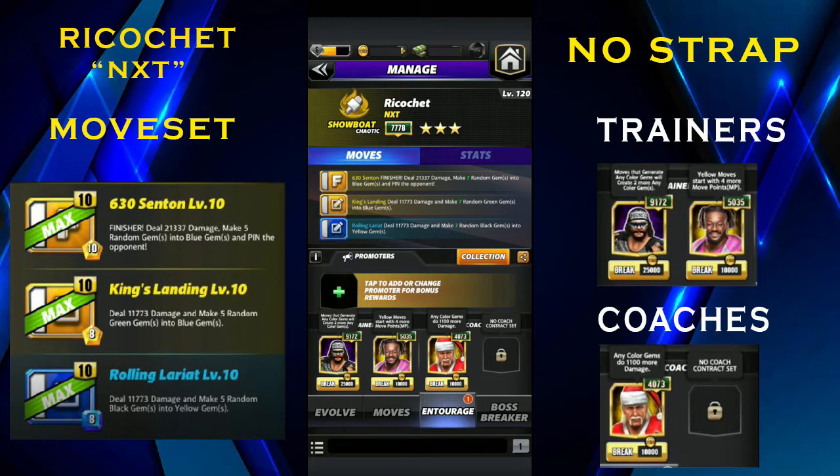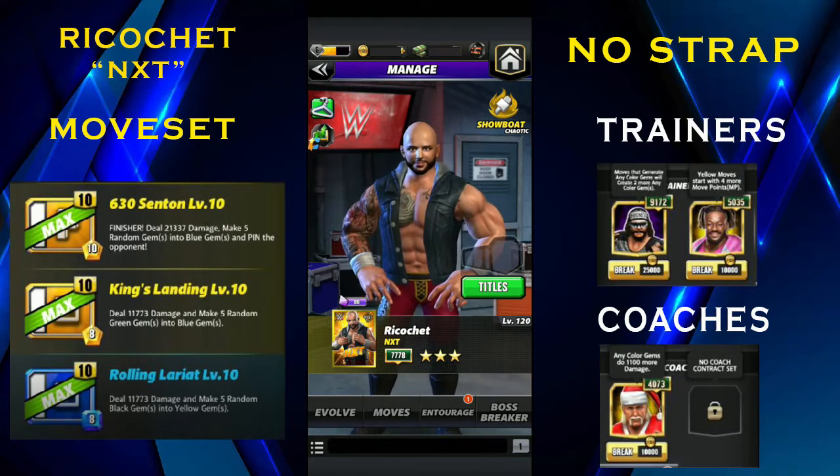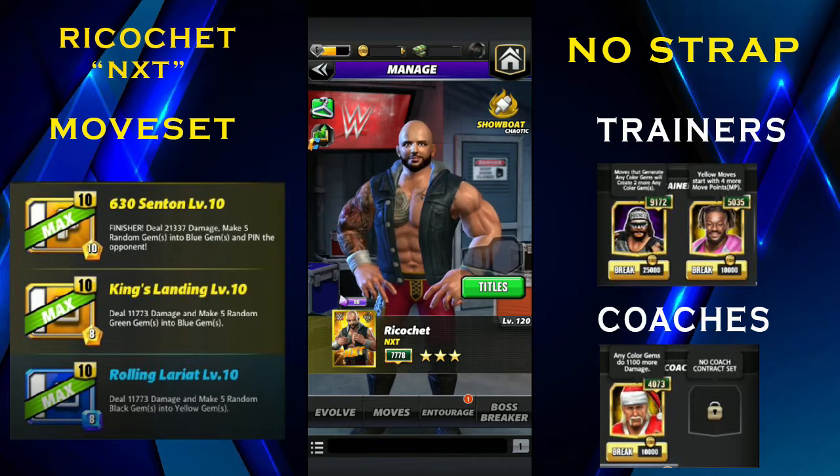I'm using Kofi Kingston to start with more yellows. You can also use Jerry Lawler to start with more blues, but I kind of like to use the yellow one. I'm using Santa Hogan to do 1100 damage to all the gems. You can also use Hall of Fame Sting to create more blues or Hall of Fame Booker to create more yellows, but I don't have those rare guys. I don't have any strap for him because on the road there are no characters at three-star gold to use a strap with, so I decided not to use the strap.